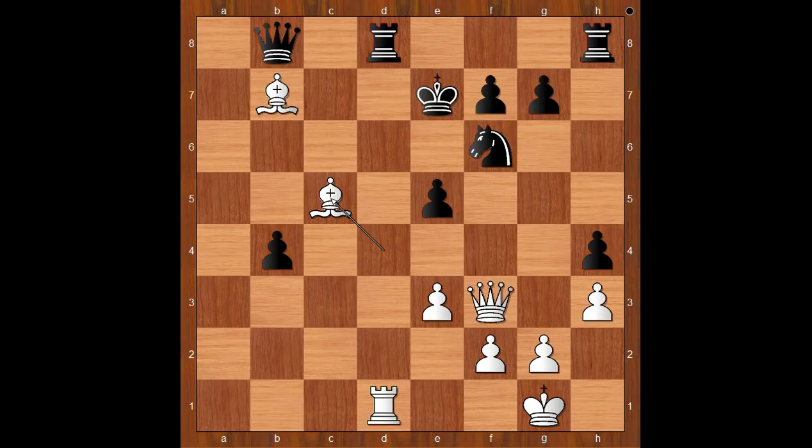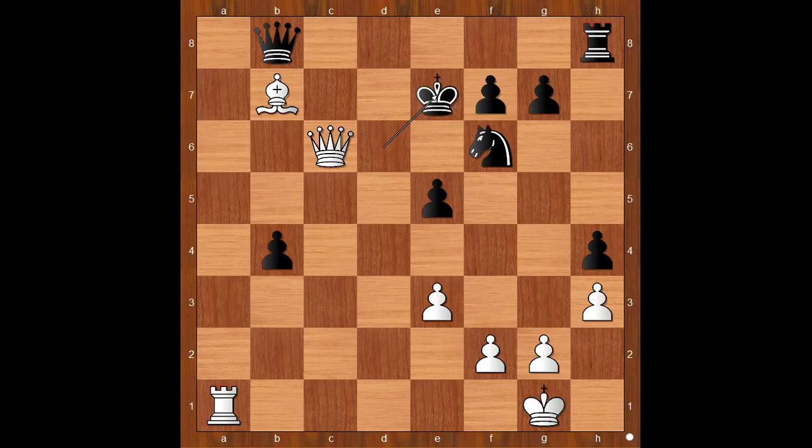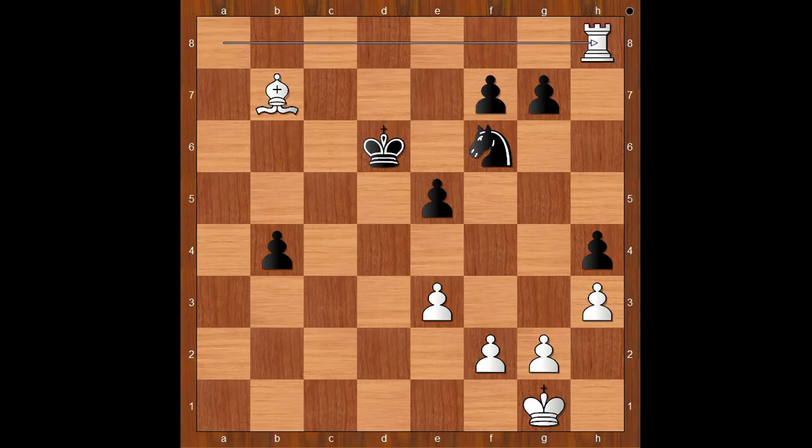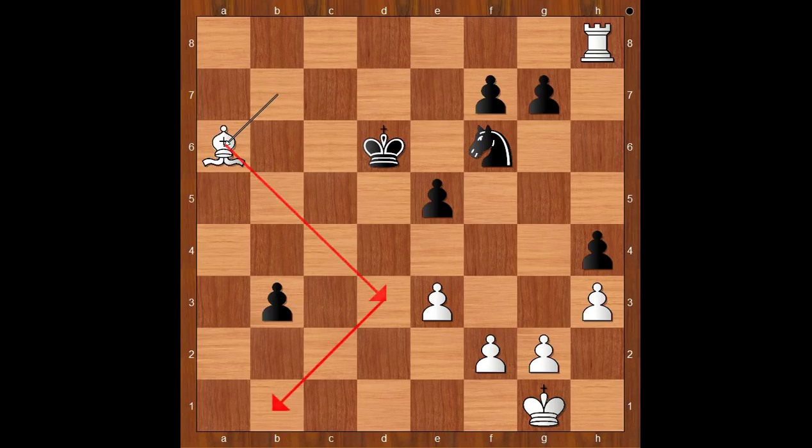If King goes to e8, then Black gets into big trouble. One line goes like this: Bishop to c6 check, Knight to d7, Queen to f5 defending the Knight, Queen to g5 threatening checkmate, and if f6 then Queen to g6 checkmate. Back to our game: after the check we have King to e6, Rook to a1 intending Rook to a6 check, Rook to d6, Bishop takes on d6, King takes on d6 saving the Queen, Queen to c6 check, King to e7, Rook to a8. Black is lost. Queen to d6 was played, King takes on c6.